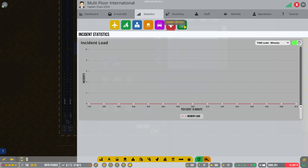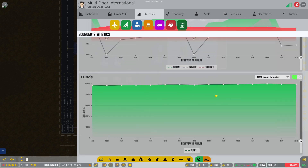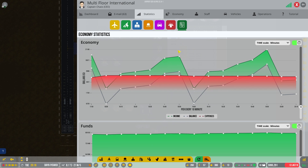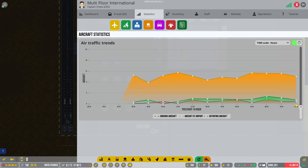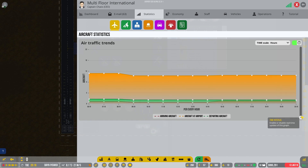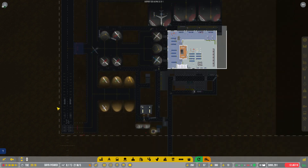Looking at the economy, we're making a decent amount of money - funds are growing slowly but steadily, up and down but that's fine. For number of planes over the hours timeframe, we've got a pretty constant amount of aircraft, with more departing planes during the day than in the evening, then big arrivals. Quite interesting.